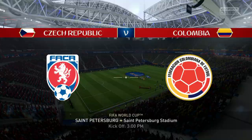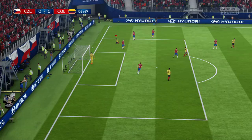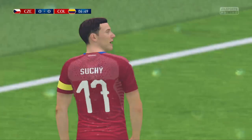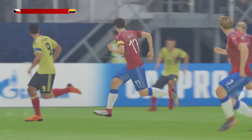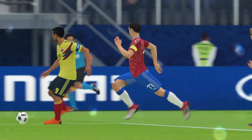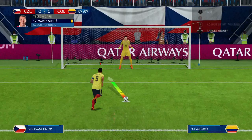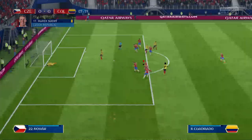Through ball to Falcao. Can Falcao get his first goal of the campaign? He gets taken out of the box and that's going to be a penalty for Colombia. Bit of a needless challenge — when Falcao sped past him, he tried to get the ball but just got Falcao instead. He has the chance to get his first World Cup goal and he is saved. He bowled the penalty, but that's fine.